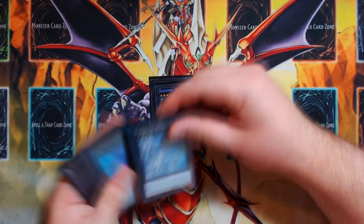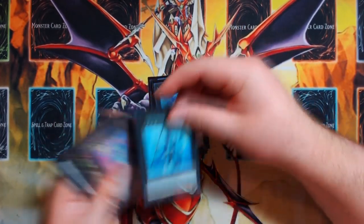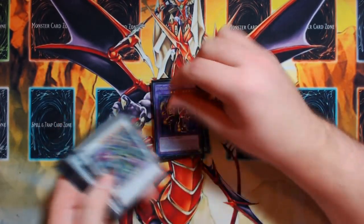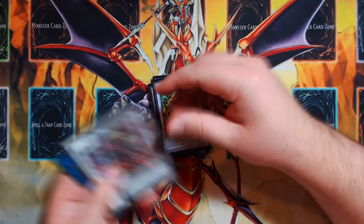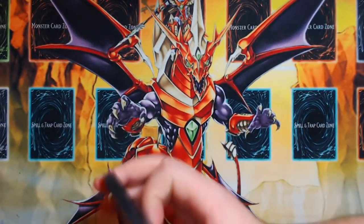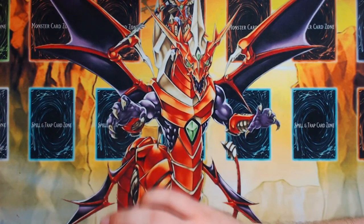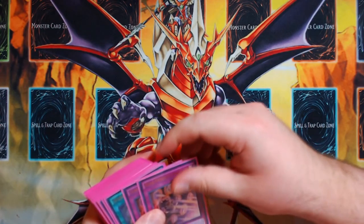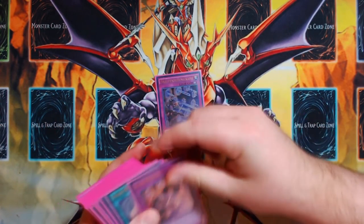This deck is pretty self-explanatory, pretty easy to understand. As you might be able to tell, I've got some printed out proxies — that's because I borrow these cards from people whenever I decide to play this deck since I own most of it. Whenever I decide to play it, I just tell people I want to borrow these cards. They're not using these cards anyway because usually they're playing other decks like Spiral or Trickstar or whatever.